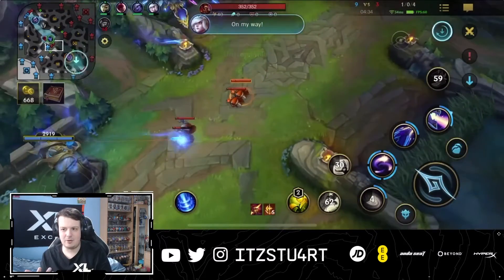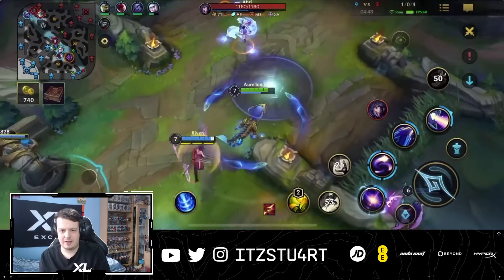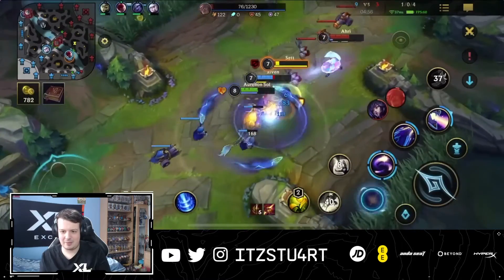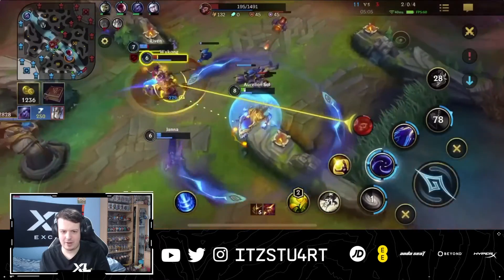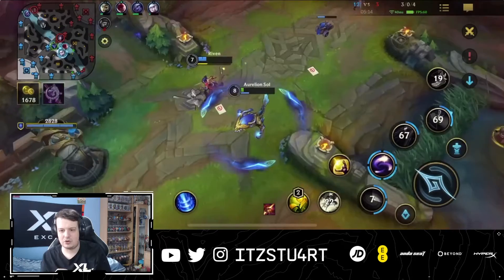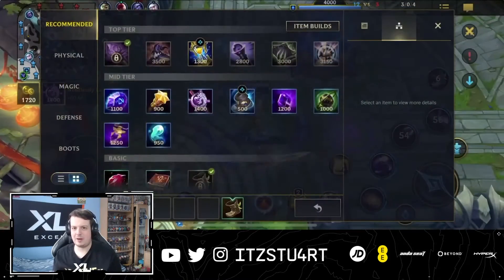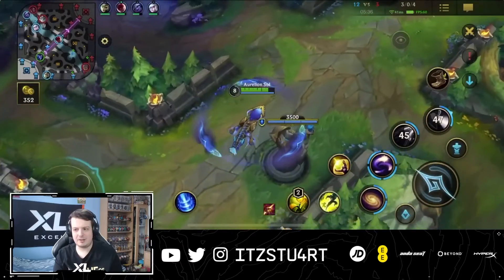A missed stun opportunity against Wukong — could have reactivated Q earlier but didn't. Roaming through the mid lane, pushing toward Rift Herald. After some skirmishes, Aurelion Sol's ultimate knocks Wukong into the enemy tower and secures the kill, combining Q stun with ultimate. Even when out of position with enemies in close range, the ultimate can push them away or — usefully — toward your team or tower.